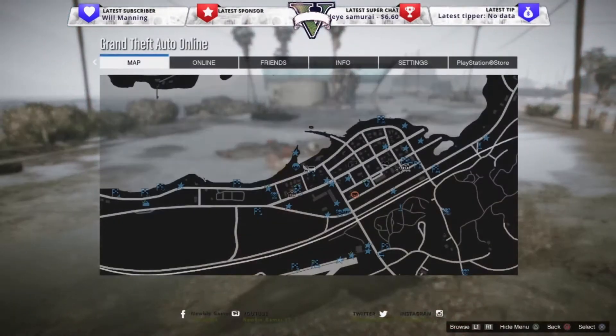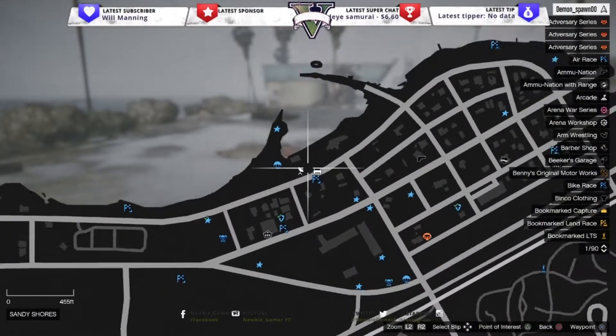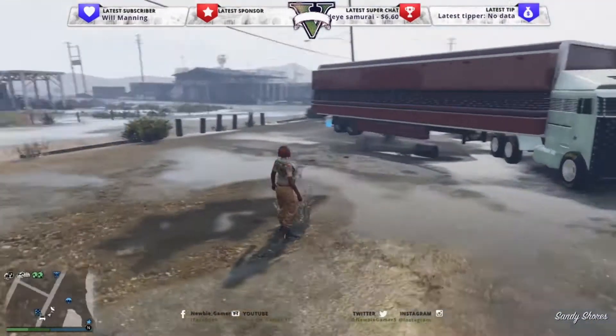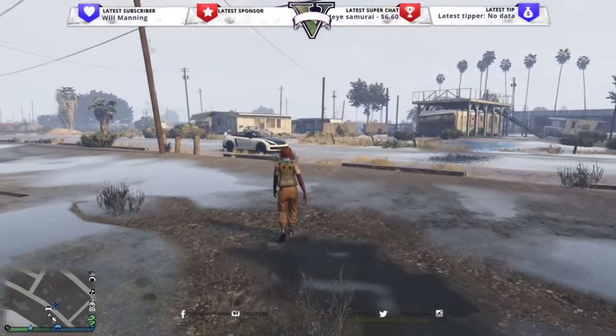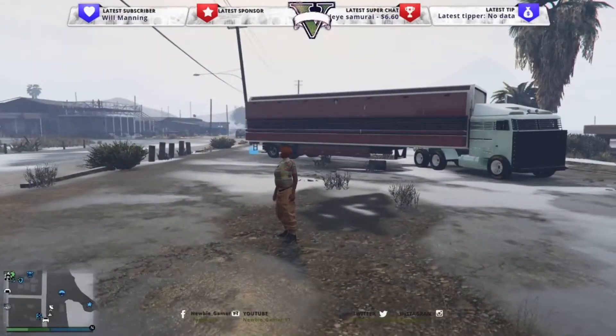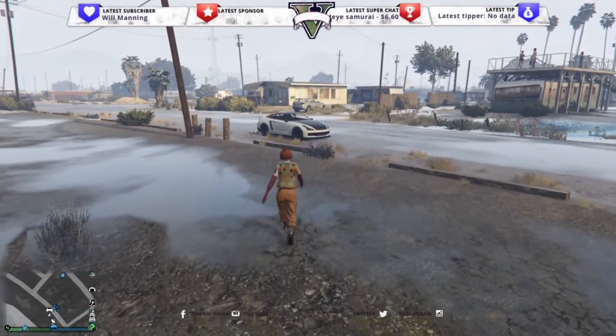All right, so right now as you can see I am in this location right here. Requirements: you need to have your MOC. You need to have a vehicle stored in the MOC, whether it's a LG, RH8, or a Sanchez or Fagio. I tried it and the Deluxe one didn't work, so I would use one of those three vehicles — the LG, Fagio, or the Sanchez.